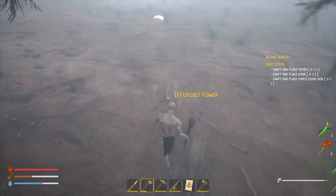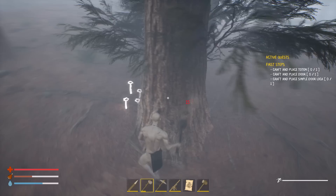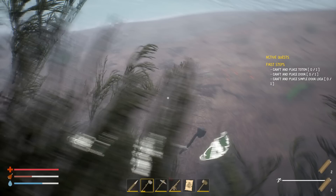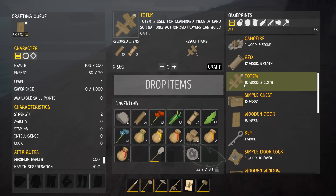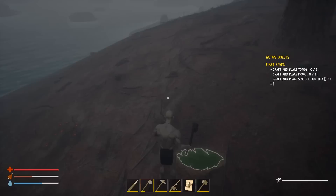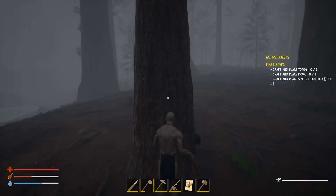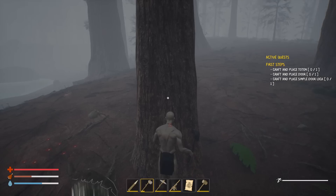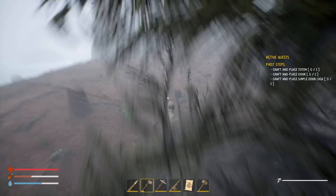Definitely a little easier building in third person. I don't know if they're going to adjust first person further. Usually when you first start it is tough. We need some cloth to make that door and I think we're gonna need a bed soon. That rabbit is king. How many slots do we have here? Let's make that door - craft. Running out of room. A totem needs three cloth - do I have three cloth? Yes! Let's make those two things - and craft and place a simple door lock. Simple door lock needs 10 fiber and more wood.